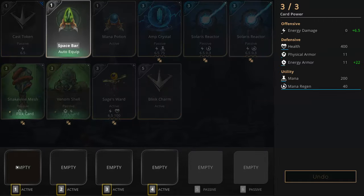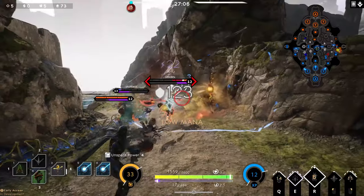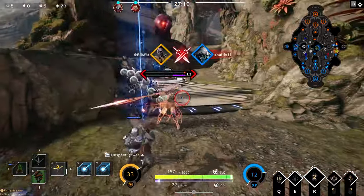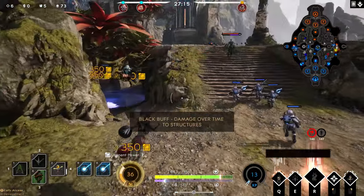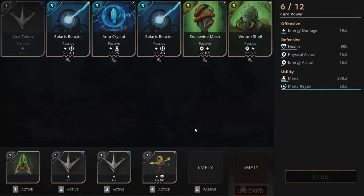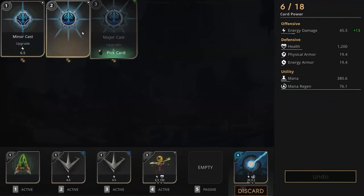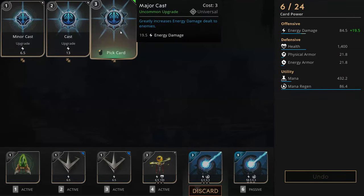The best build order for this deck goes something like this. Throw in a health potion and double cast token - this will allow you to get lots of last hits and reach 6 card points very quickly. You can get a Scout's Ward if you feel like you're going to get ganked a lot. Remember, wards save lives and there's no harm in spending 1 point on a Scout's Ward in the early game. Once you have 6 card points to spend, buy your Sage's Ward and a Solaris Reactor. Max out your Solaris Reactor and then start work on your second Solaris Reactor. You can see now why we didn't take a mana potion.